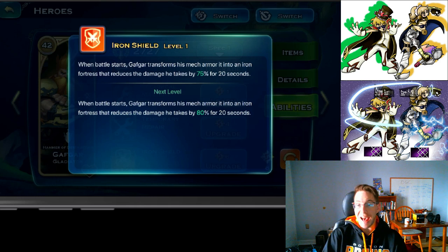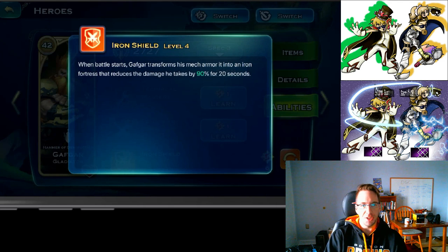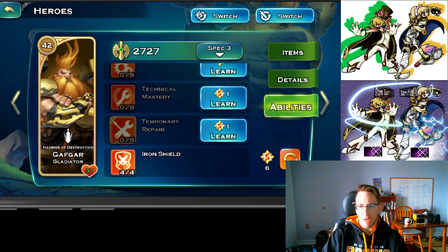Finally, Gafgar has Iron Shield, which will make him very tanky for the first 20 seconds of the battle. After the first 20 seconds, he's just going to die. At level four, Iron Shield gives a 90% boost for 20 seconds.